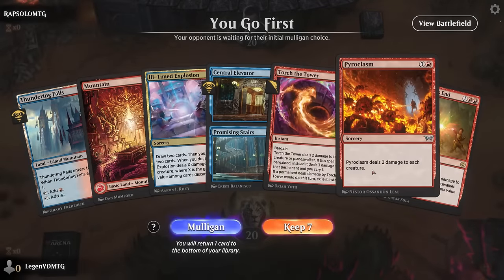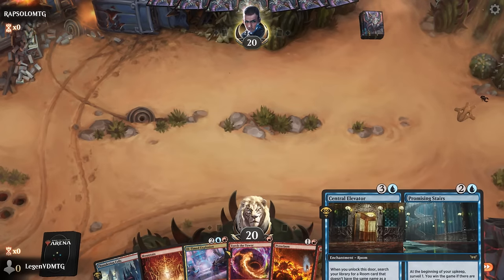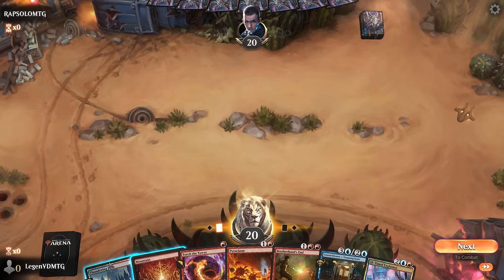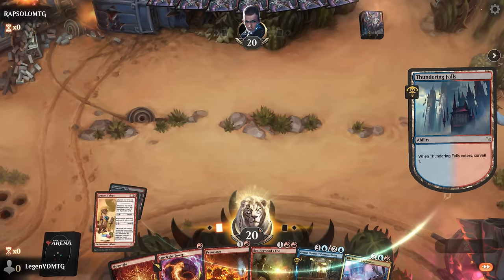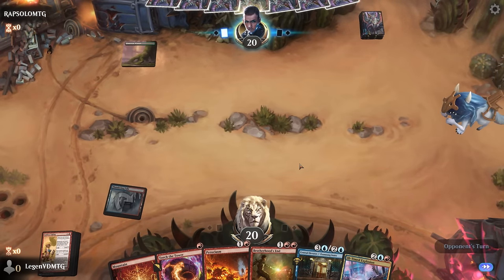We're on the play with what looks like a keeper — some good interaction, our Elevator and Stairs to start assembling rooms, and with surveil especially we should be able to hit our land drops. Just looking for a land here. Artist's Talent isn't bad either since it lets us discard and draw a bunch. Still somewhat tempting to bottom it but I'll try it. If our opponent doesn't present a creature it's going to be awkward having to cast a removal spell with no value. Found a Fabled Passage.